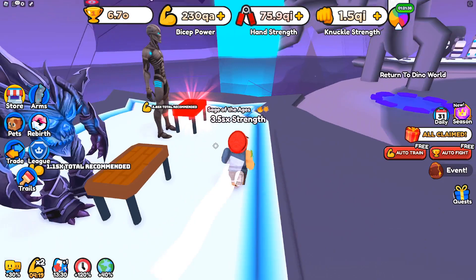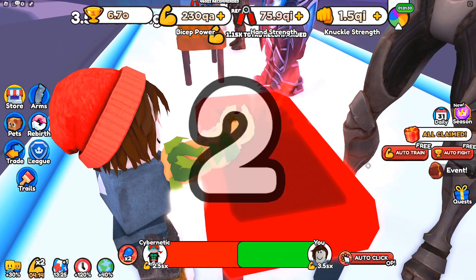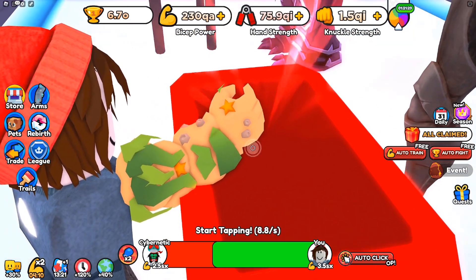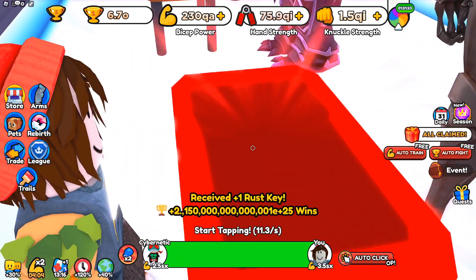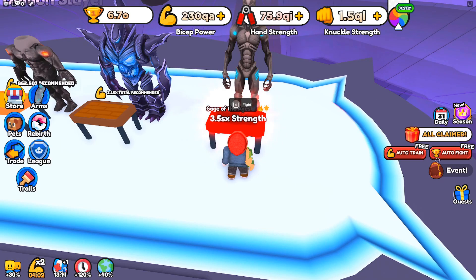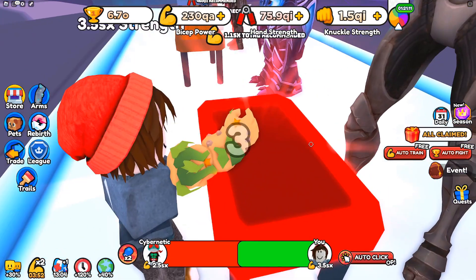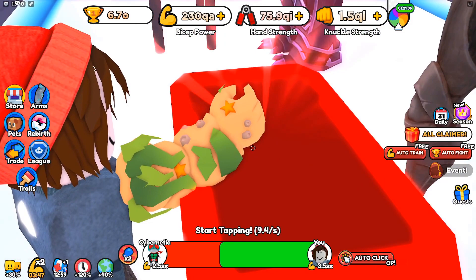I haven't tried the other intermediary enemies — I went straight to this boss. And I do have an auto clicker working in the background. If you're on PC, I always recommend having an auto clicker because it's faster than the built-in auto click. You can see I've got 3.5 SX in strength there. Let's do one more fight on the Cybernetic one and take note of the number of wins I'm getting.